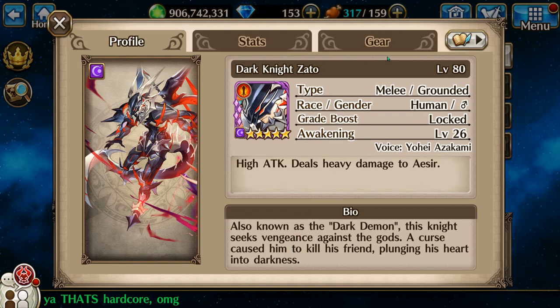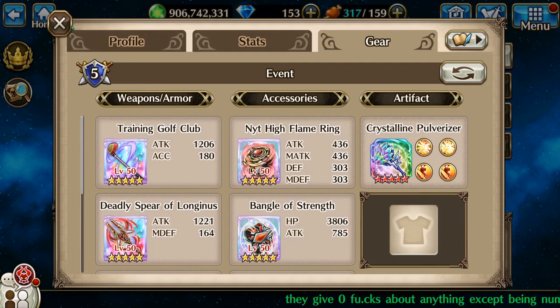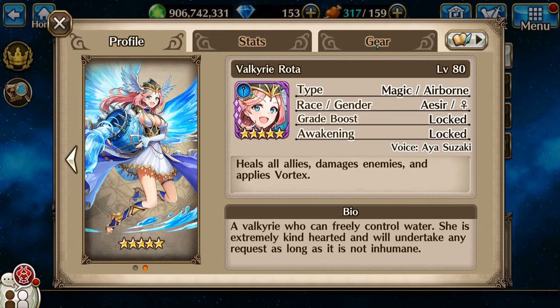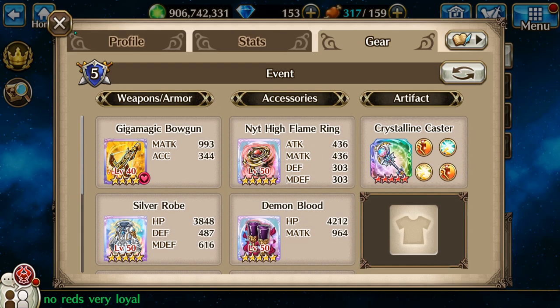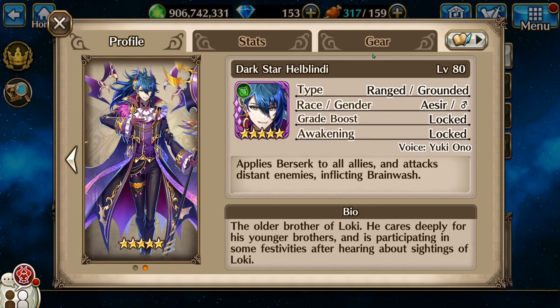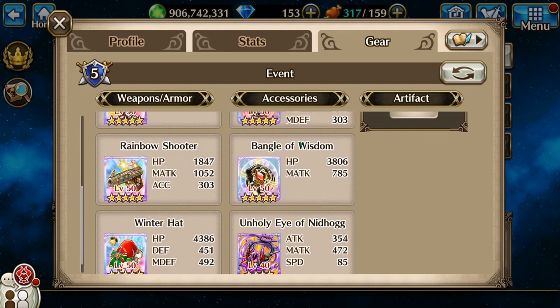Third, I am using Dark Knight Zotto, also Max Awakens. Fourth, I am using Rhoda — well, not quite. And that's what I have on her. And last but not least, we are using Dark Star Hellblendy. And there we go.